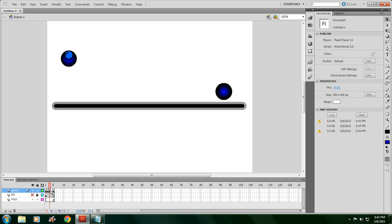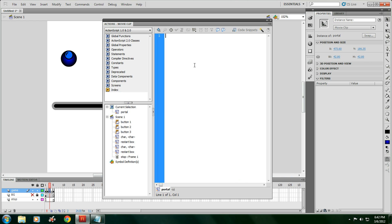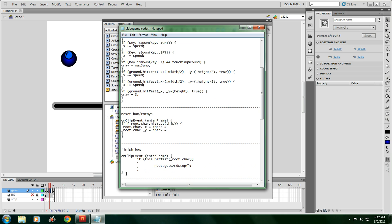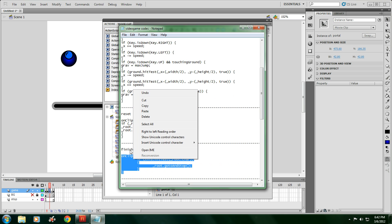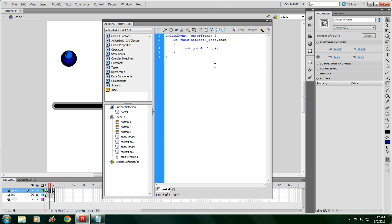Back at layer three, which is level one, go to actions for the portal. In the description, find where it says finish box — it'll say portal — where it should say on clip event, enter frame, if this hit test root char. Get that and paste it into there. In between the two parentheses you're going to write five, because that means it's going to go to frame five whenever the character hits it.